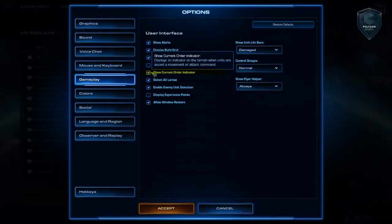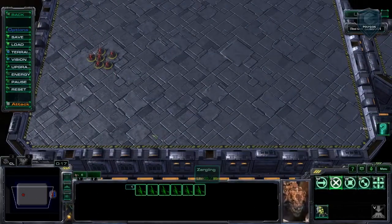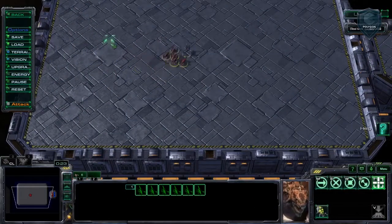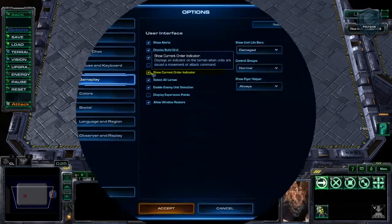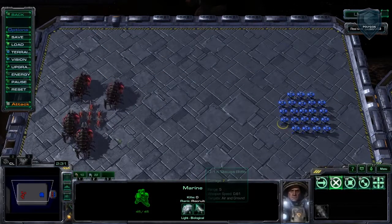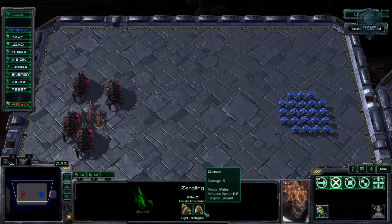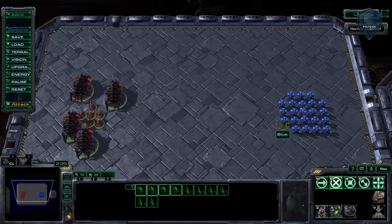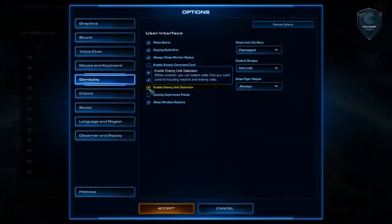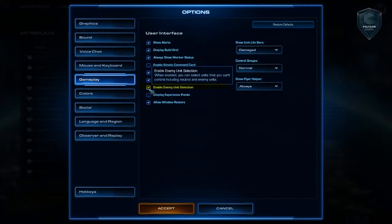I really like this — it shows a red mark when you're doing an attack move, a green mark when you're right-clicking. It's just good feedback on what commands you're actually ordering. Enable enemy unit selection is huge. You definitely need to be able to click an enemy unit in order to see the upgrades. If he's got an armor upgrade, you need to know about that — if you can't click it, you can't know. That's very, very important information, so always make sure this is turned on.